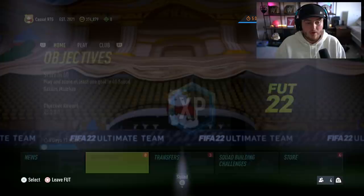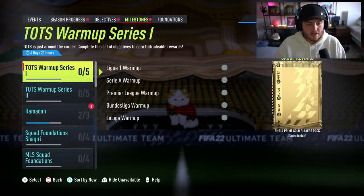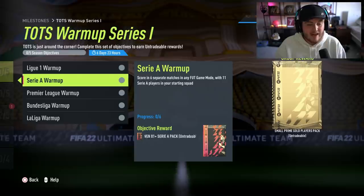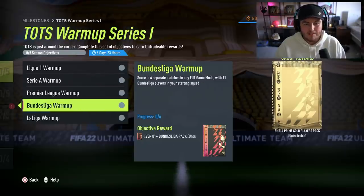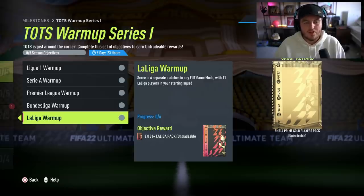We've got some incredible milestone objectives to look at. For scoring 11 goals using Ligue 1 players, you can get a 1575-plus Ligue 1 pack. There's an 1181-plus Serie A pack for doing the same with Serie A players, an 1181-plus Premier League pack, an 1181-plus Bundesliga pack, and an 11-plus Liga pack — all the same sort of thing.